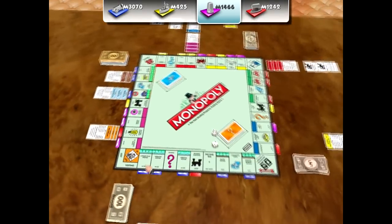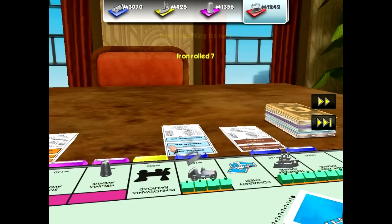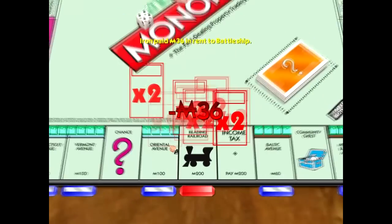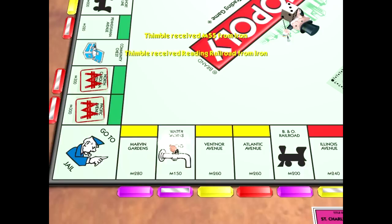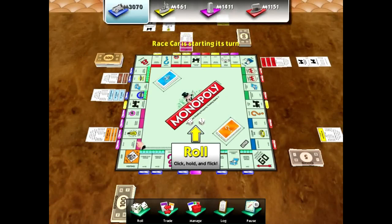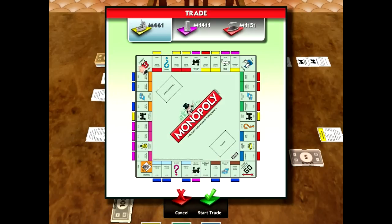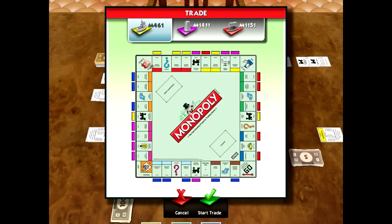What you really want to do is try to get the properties in between the jail and the go-to-jail squares around that edge. It's ultimately going to be your best monopolies, and the reason is that's where most players end up landing — on that side of the board. I personally like the orange ones a lot. I think these are probably the best properties in the game.